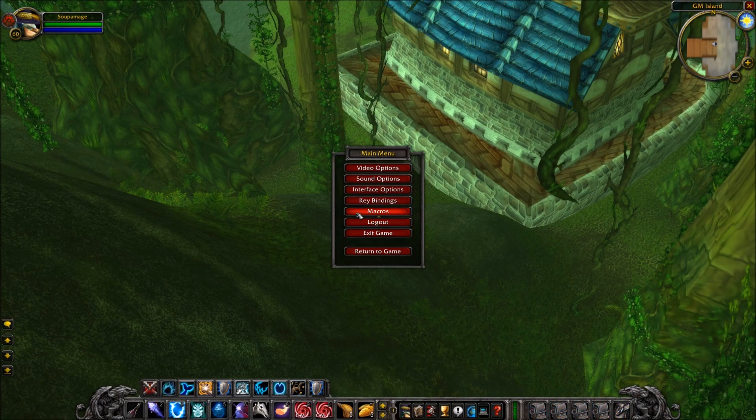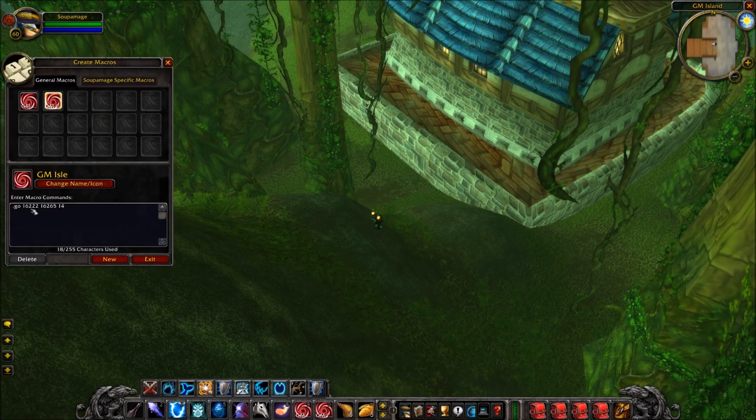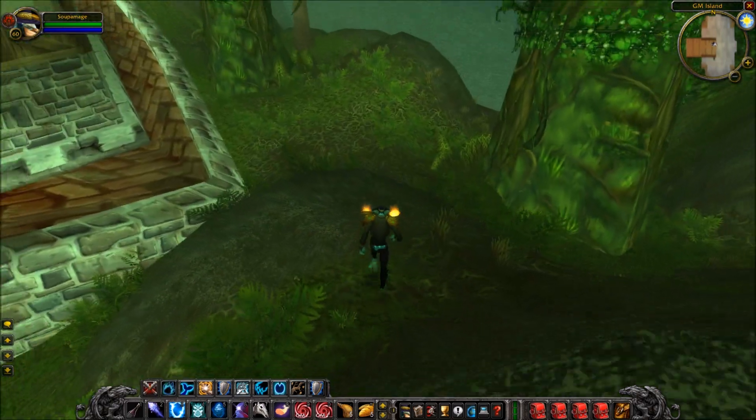The coordinates for GM Island are roughly 16,200 and 16,214. The coordinates for the chair are very similar — 16,228 and 16,222. The X-coordinates are very similar; the Y-coordinates are a little different: 16,4 versus 16,265. The depth — the Z value — is much lower: negative 63 as opposed to positive 14. That's a pretty significant difference.